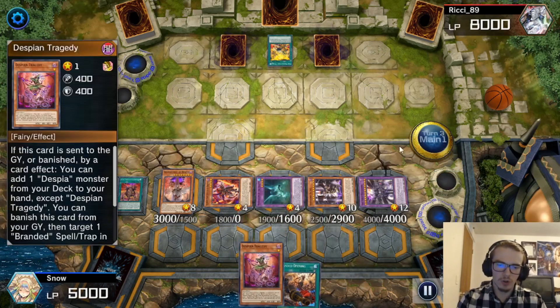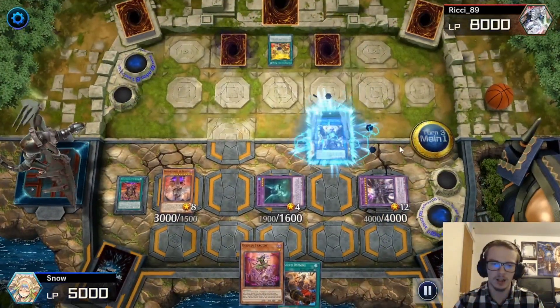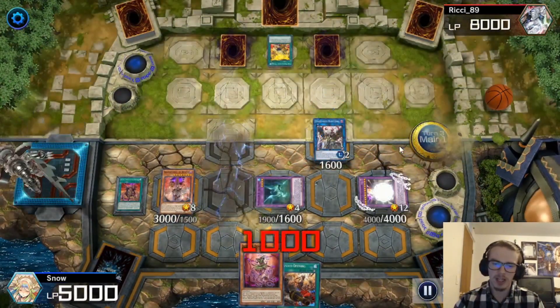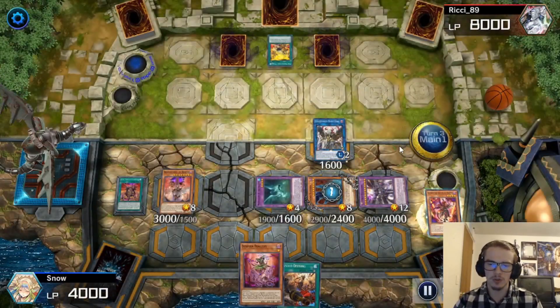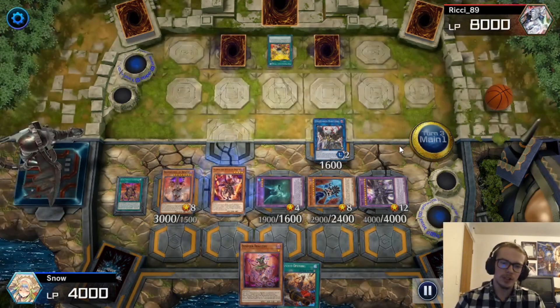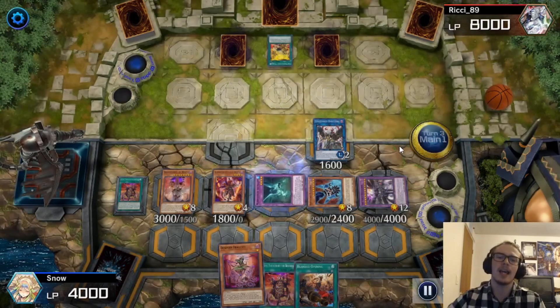They're going to set two and pass. I'm going to activate my First Dark Lord in order to go for Aluber here. Aluber is going to search Branded Opening, and we are going to pass the turn. Our turn — we draw Tragedy, which is pretty nice. But we are immediately going to go for the link of Condemned Dark Lord. We're going to activate the effect of the First Dark Lord to bring out Superbia. Superbia's effect is going to activate to bring out Aluber. Again, Aluber's effect is going to activate to search a card — we're going to search out the Despia Theater as extra discard material.